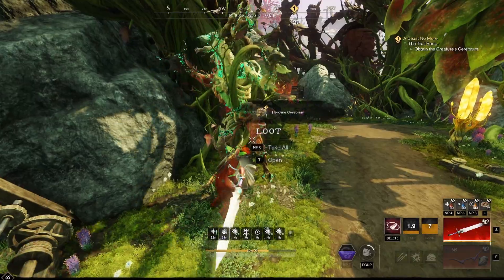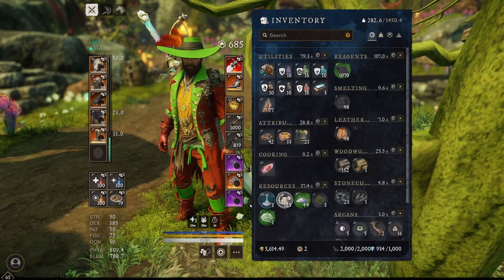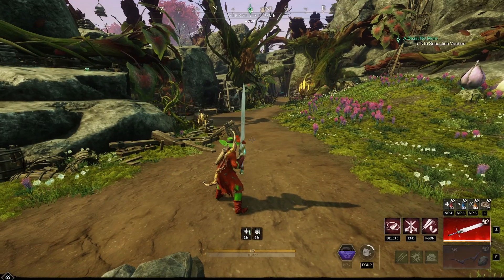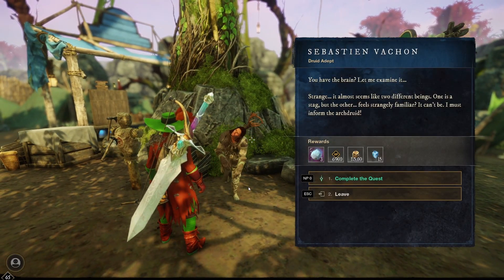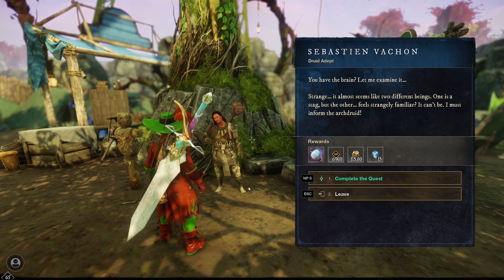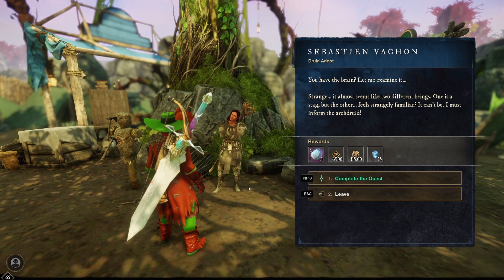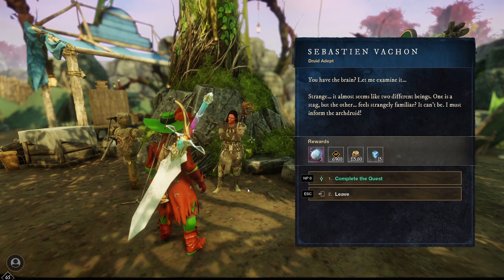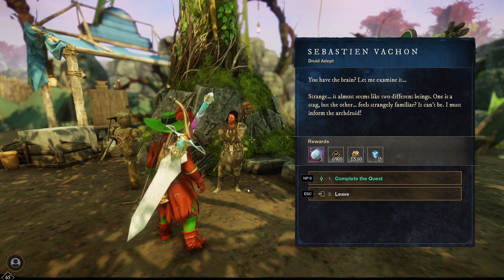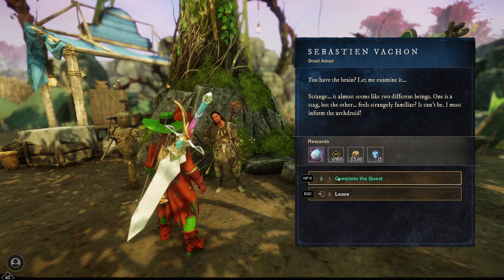This isn't all too tough. Hercene cerebrum — okay, did we get anything else from that? But yeah, that's basically what we need to do. Let's head back to the outpost. You have the brain? Yeah, let me examine it. Strange — it almost seems like two different beings. One is a stag, but the other is human. It feels strangely familiar. I know, it can't be. It is — I must inform the arch druid. You do that, but I already solved all of this — I defeated Medusa, so she won't create any more. Three gypsum orbs — it feels like a lot for this quest, but I'll gladly take it.